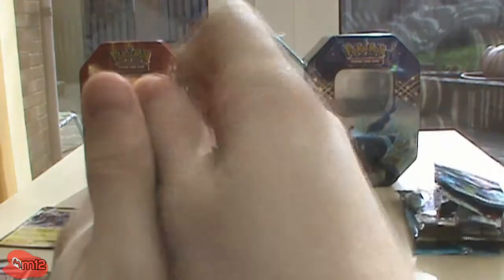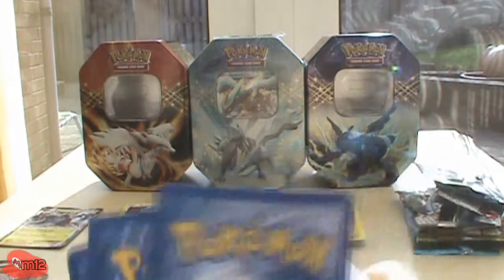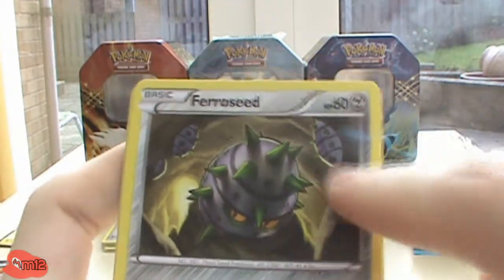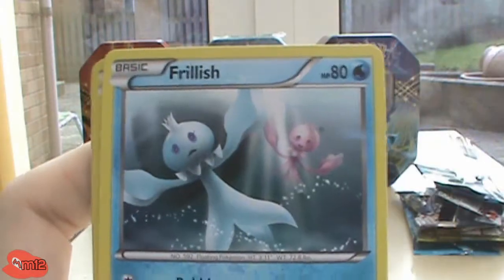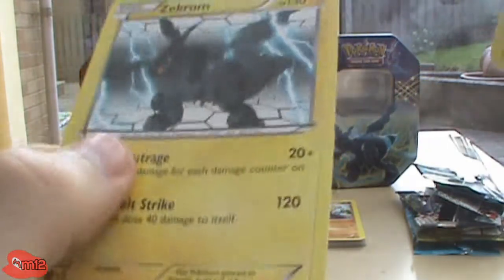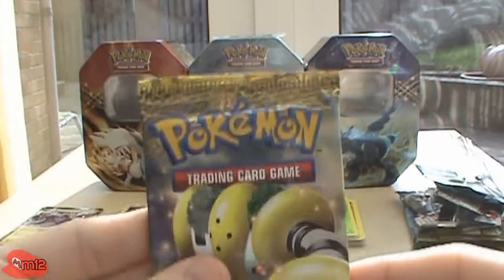Next Destinies — starting with the Zekrom pack from a Zekrom tin. I better get something good in at least one of these. Code card — one, two, three, one, two. We got Pansage, Meowth, Growlithe, Hippopotas, Ferroseed, Heavy Ball — I think I actually needed that — Experience Share, Frillish, that's an uncommon. Reverse Lapras — not bad. And the rare is Zekrom, very nice! Not bad at all.